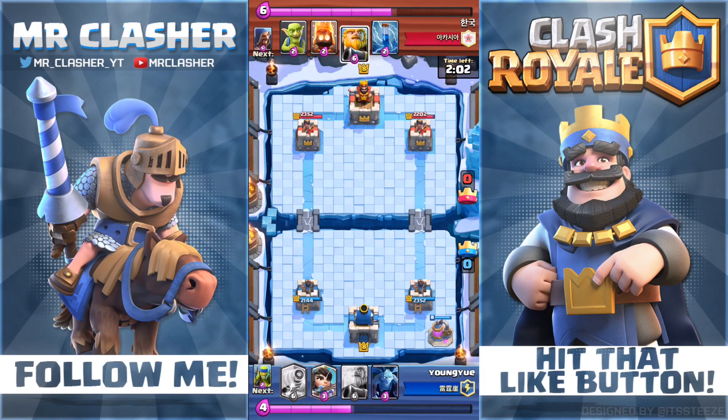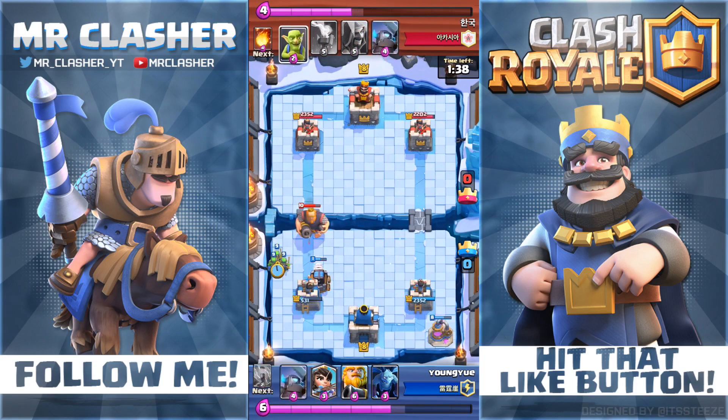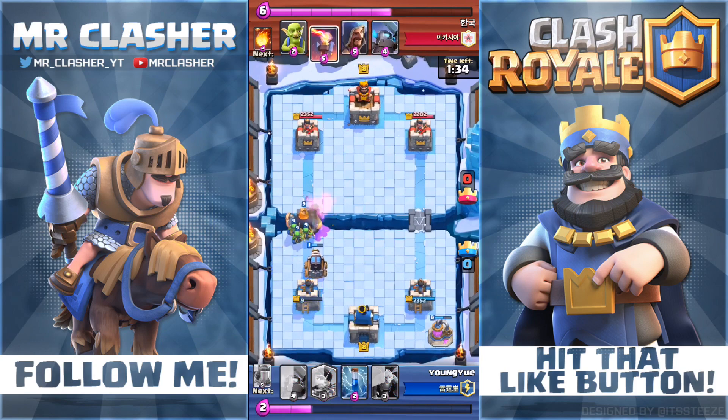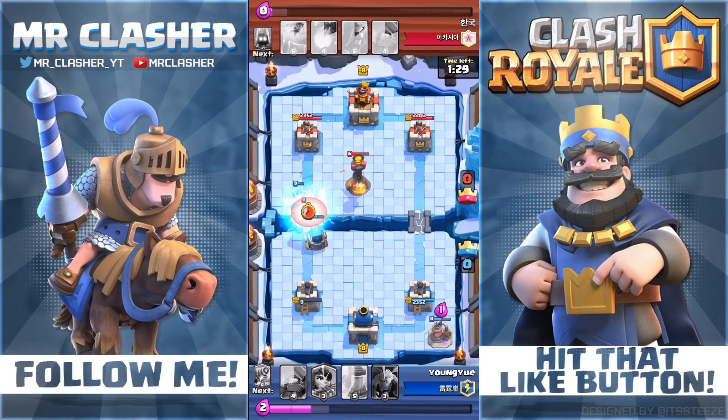The second tip is to play her on defense. If a player drops a Giant or any other tank troop, you should drop the Sparky way in the back and let her do massive damage. She can pretty much 2-3 shot any tank troop in the game. Even if the player has a Zap spell ready, it will only stop her for 5 seconds, but it will still give you plenty of time for the Sparky to destroy the tank before it even touches one of your towers.